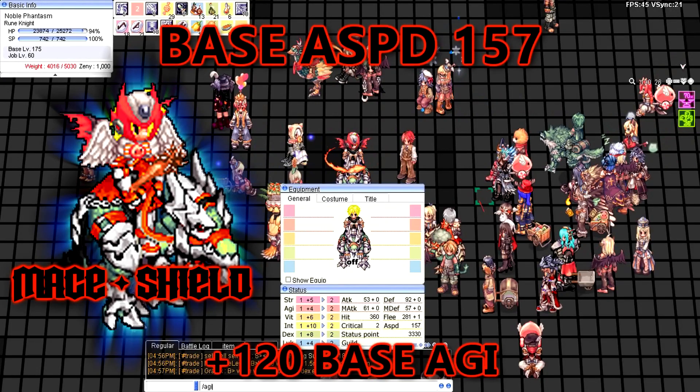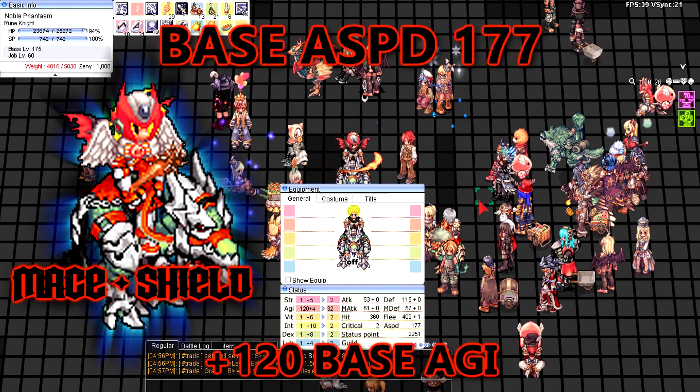My RK has 157 base attack speed. Let's put 120 status points into AGI, and now it's 177 attack speed.